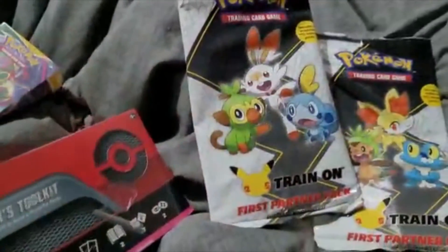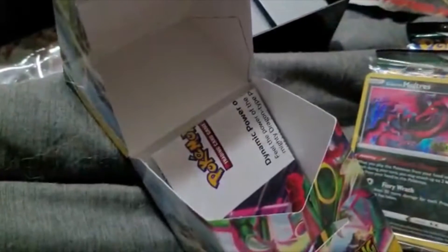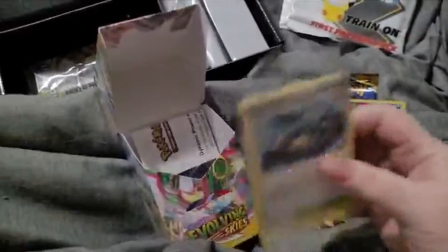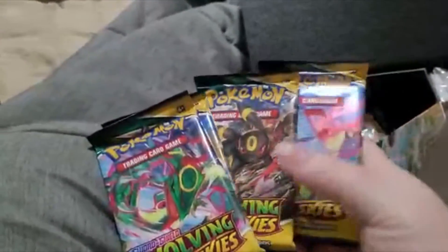Let's go ahead and get into this — I'm going to open everything up and see what we get inside. Let's take a look inside this Build & Battle box. Inside this little packet, the foil card was Galarian Moltres, and it was so adorable.